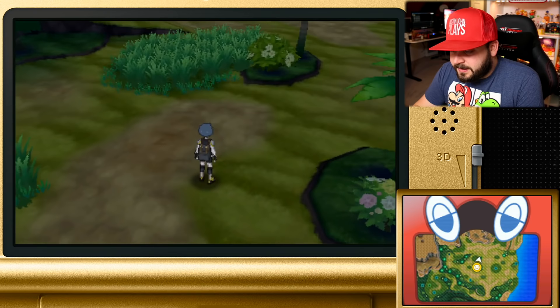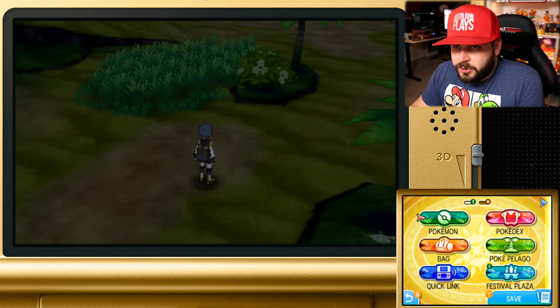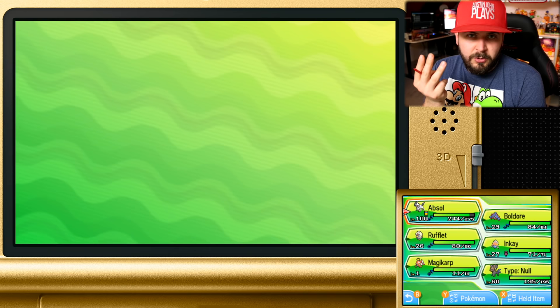Once you're at the Poni Plains, you'll see this big green wiggling bush right here. Before interacting with it, save your game. I should also go over some basics on SOS mechanics — three things impact a Pokémon calling for an ally.